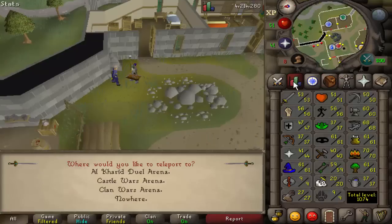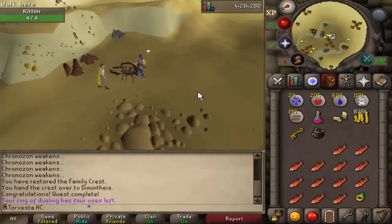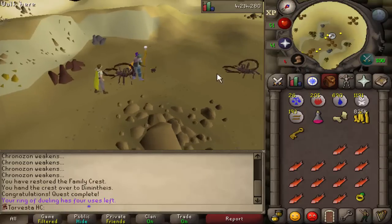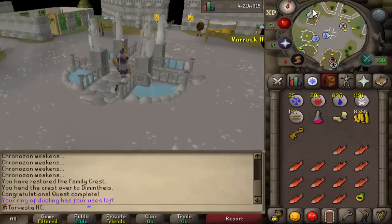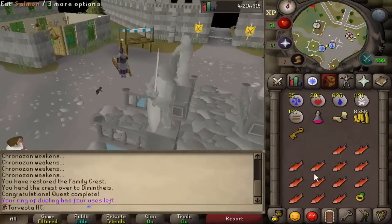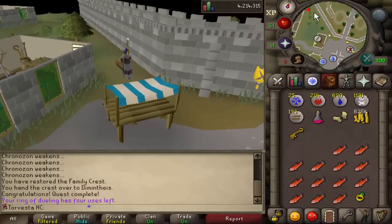Let's go get our goldsmith gauntlets and get 46 crafting for the Fremennik Isles quest. If you don't know what this does, it basically doubles the XP when smelting gold ore at the blast furnace — very good XP, however pretty costly. But I have some gold ore in the bank from Mother Lode Mine and also Wintertodt.